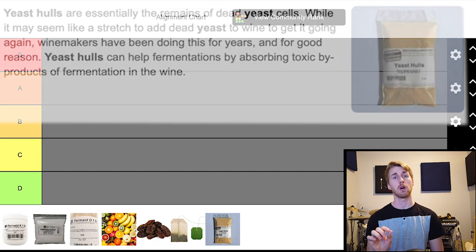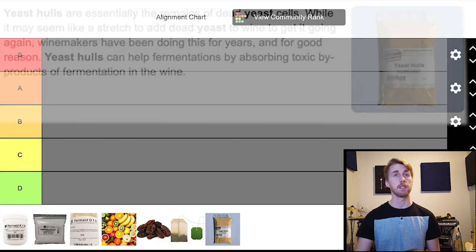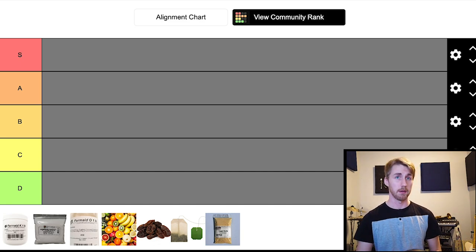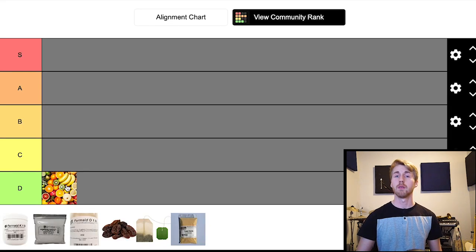The last one is yeast hulls. Yeast hulls are autolyzed or dead yeast — essentially the remains of dead yeast cells. They can help fermentations by absorbing toxic byproducts of fermentation in wine or mead. Now let's get to the tier list. Starting at the bottom: fruit skins — I'm going to put them in D tier. I don't think they're doing much. They can provide some nitrogen content, but you've got to put a lot in, and you're also getting unwanted flavors unless you intentionally want that fruit flavor. So the skins aren't really that valuable — D tier.